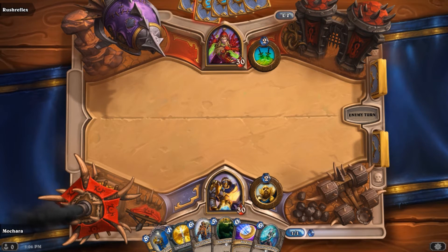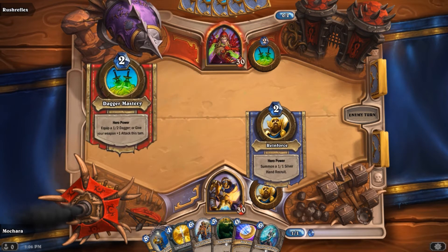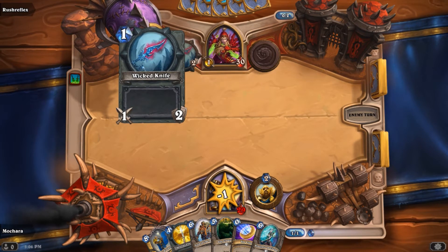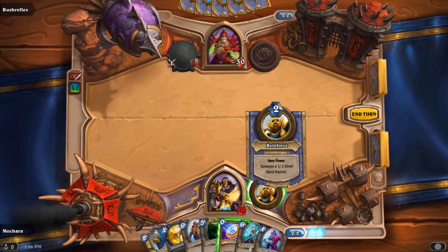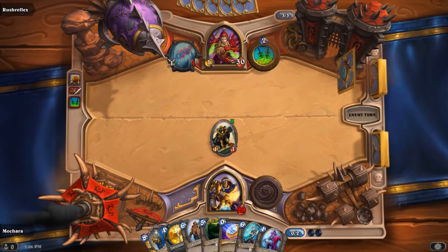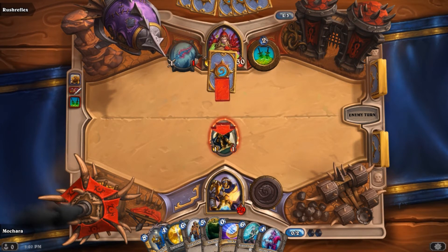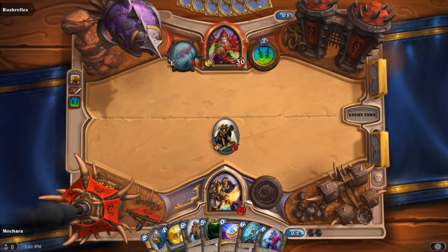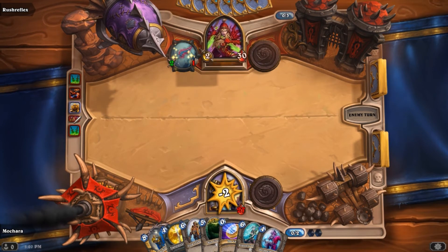I don't really want to use my coin to summon a 1/1 minion, which is what my hero power as a Paladin is. He's used his Rogue power which gives him a 1/2 weapon, and he's just going to punch me in the face with it. So I am going to summon my Silver Hand Recruit — it's a 1/1. Not very powerful, but I didn't draw particularly well this game. He's just going to get rid of that and draw a card, then upgrade his weapon to 2/1 and stab me in the face for another 2 damage.